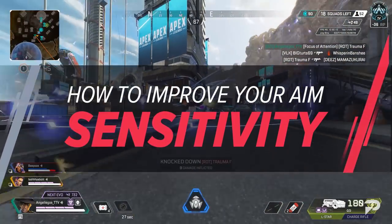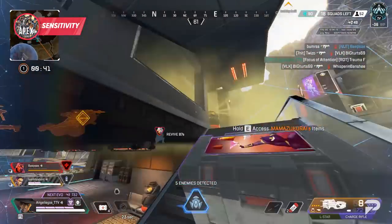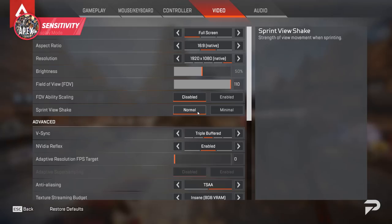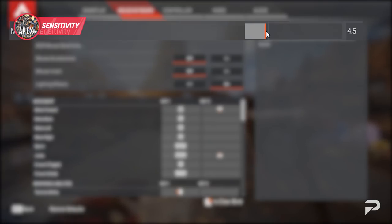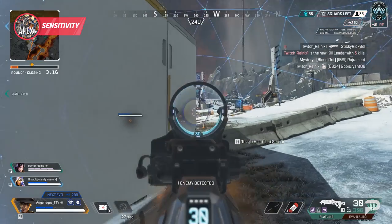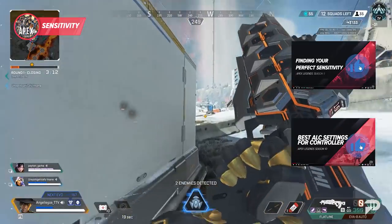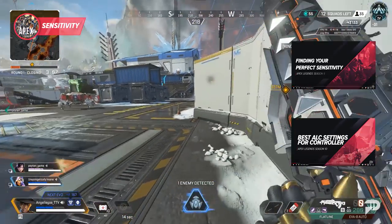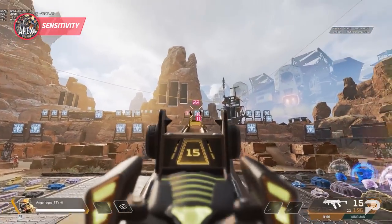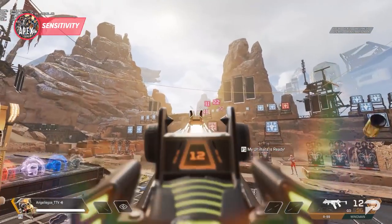Before we take a deep dive into the best practices for you to quickly improve your aim, we have to make sure we talk about sensitivity. Having too high or too low of a sense can be a game-breaker, but what's most important is that it's a sensitivity that you are comfortable with. We have a ton of videos going in-depth on how to fine-tune your sense, whether you're mouse and keyboard or controller, so check them out in the description below. But for a TLDR, just make sure you find a sensitivity that seems to work well and stick with it.